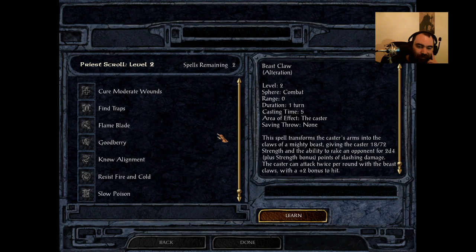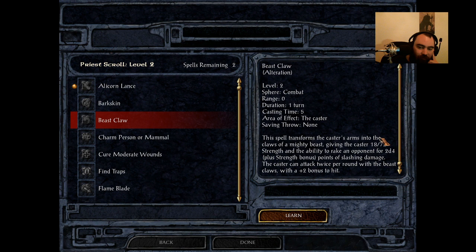The 18/72 strength isn't bad, especially if you're a pure druid — that's obviously a nice boost. But if you're running into melee as a druid, you're doing it wrong anyway. That's not what I'd recommend for a druid. So Beast Claw ends up being C tier — it's just not good enough.